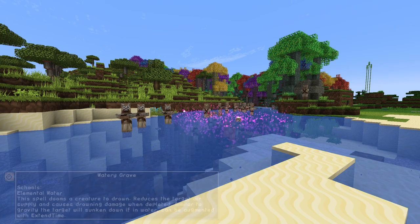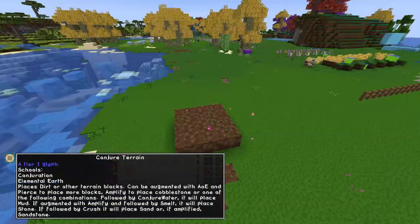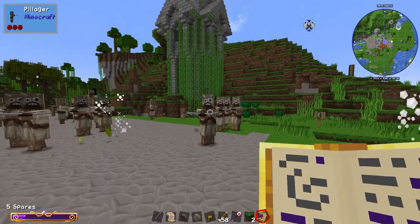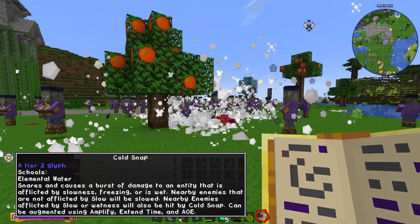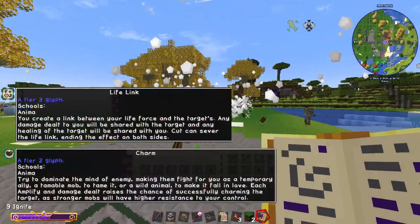The fun glyphs include Watery Grave, which disables swimming to drown the target, and Conjure Terrain, which generates dirt and other ground materials. Then there are the two attack glyphs, Poison Spores and Discharge, which are to earth and air, while Cold Snap and Flare are to water and fire. Of course there are also a few others to play around with.